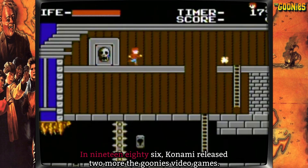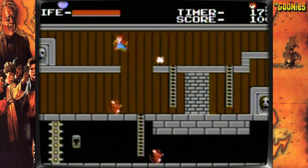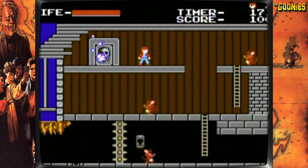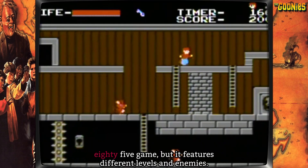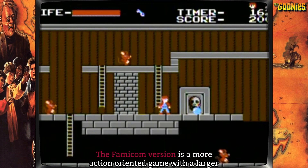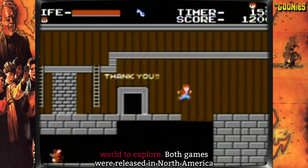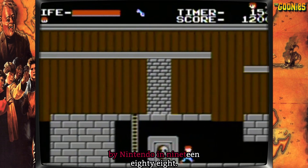In 1986, Konami released two more Goonies video games: The Goonies for the MSX and The Goonies 2 for the family computer, Famicom. The MSX version is a platformer similar to the 1985 game but features different levels and enemies. The Famicom version is a more action-oriented game with a larger world to explore. Both games were released in North America by Nintendo in 1988.